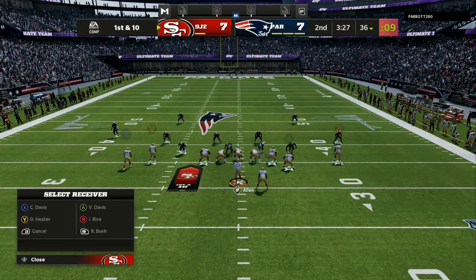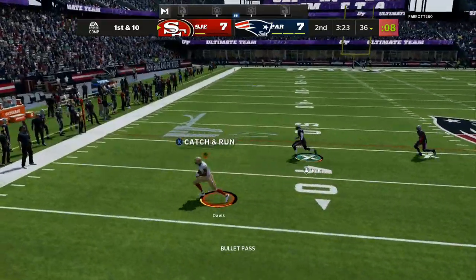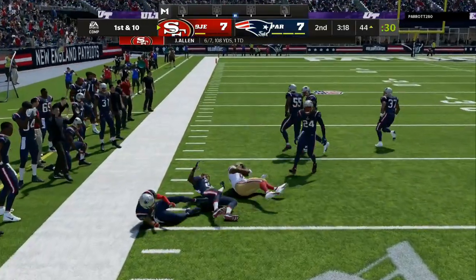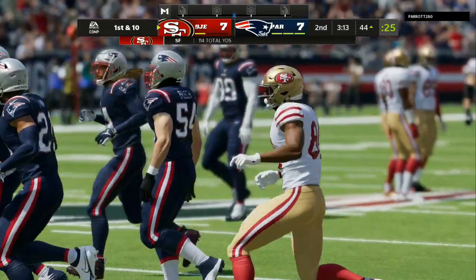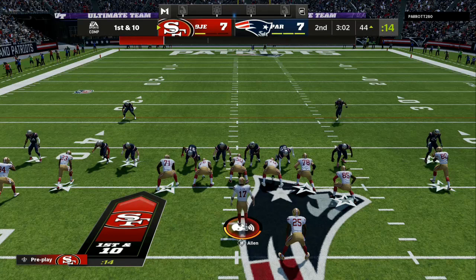So here we go — seven to seven ball game, first and ten. That zig route is super duper money. The only thing he can do is manually guard that himself or drop a five-yard cloud. And if he makes that adjustment, we've got something to beat that too. Right here, my opponent is keying on me hitting underneath — he said, I'm going man coverage across the board.